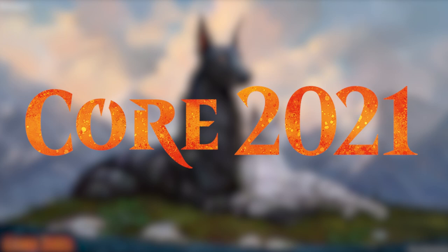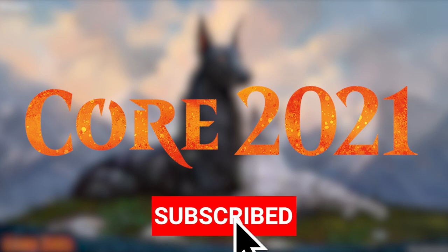Well, there we have it. Those are my top 5 cards for Paupercube from Core 2021. There are quite a few cool commons in this set with many more that I could have mentioned, but I think these have the best chance of seeing play, and I will certainly put most of them into my cube as soon as I figure out what to remove for them. If you liked this video, let me know by leaving a like, subscribe for more magic content, and I'll see you all in the next MasonZeroMTG video.